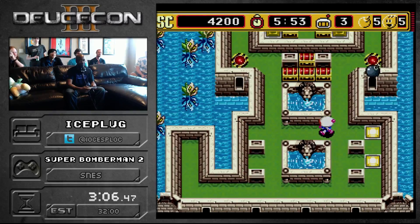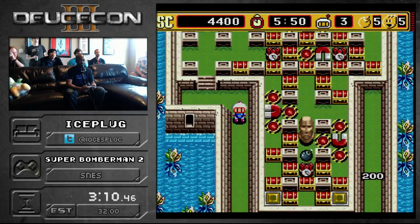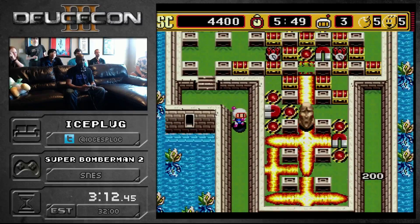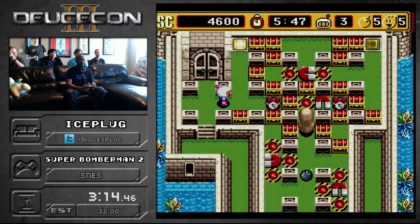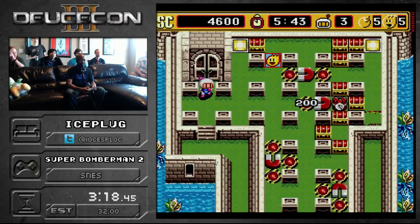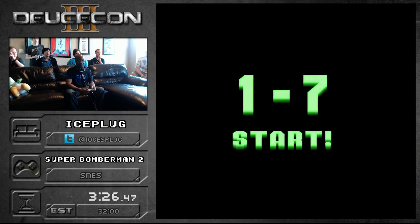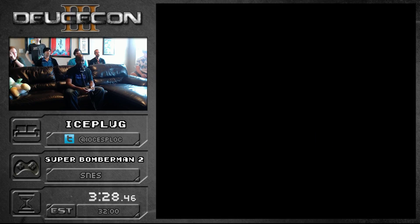Throw some more over there. I'm throwing the bombs over the bottom wall to activate some TNT which is far away. Get back here. And the one that I threw over the right lets me set up another bomb so I can activate that upper right switch. So I'll actually have to go over there and break like the five walls required to do that.